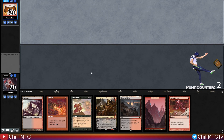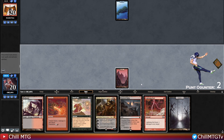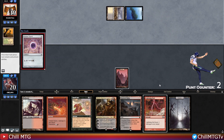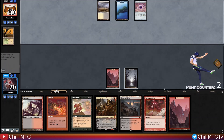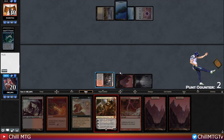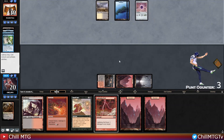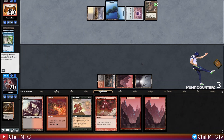Excellent hand for Game 2 — two moxen, a Crypt, and a Lotus. We'll lead out on Mountain, or maybe Badlands to have both Snuff Out and Lightning Bolt up. Our opponent plays a Signet — we'd love to get Duress out super fast. We'll play the Swamp, which turns on Snuff Out. Their Thirst for Discovery draws some cards, and we need to get Duress on the board. Then right into the Spell Pierce — another punt, we knew they had it and played right into it.